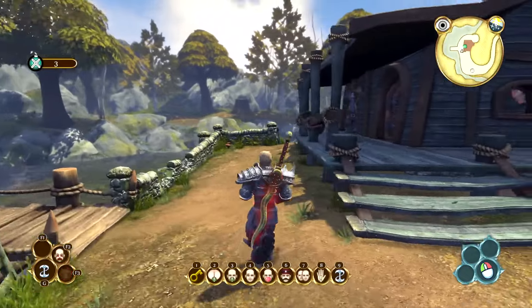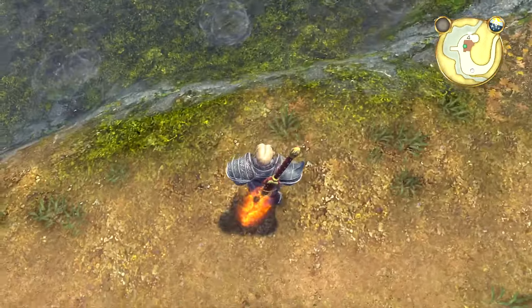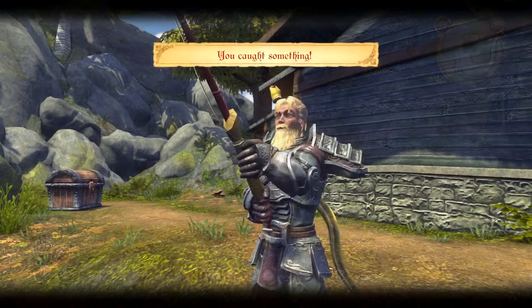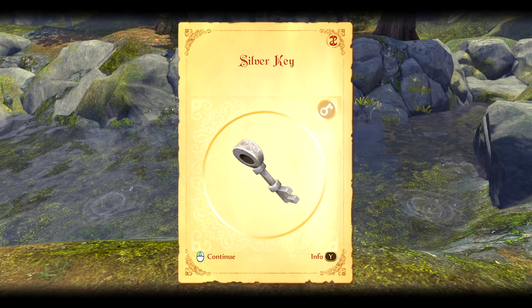This next key is another one that you're going to have to fish, and you get it from Fisher Creek. It's the second one from the right — it should be this ripple right here. That was a pretty easy one too.